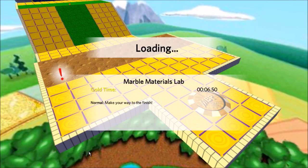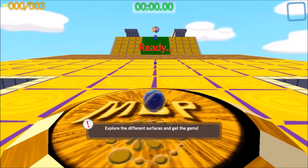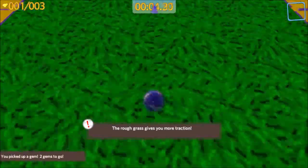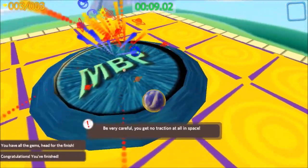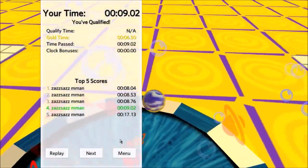Marble Materials Lab. Now this is where you get into frictionable surfaces. Here's a simple explanation: mud is all slippy, grass is all frictiony. In space, you don't really need to press anything — you get zero traction whatsoever. Lovely.